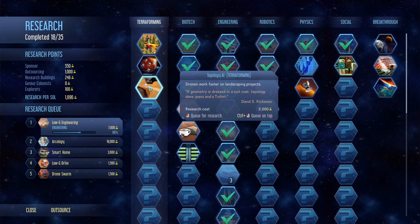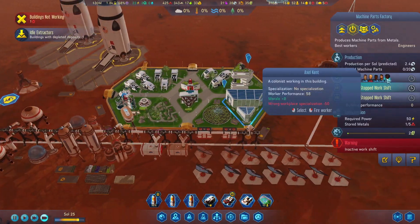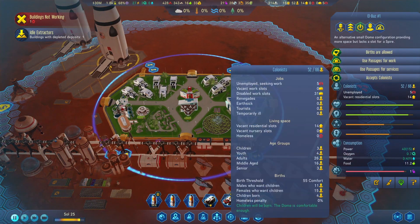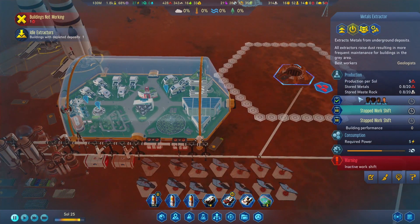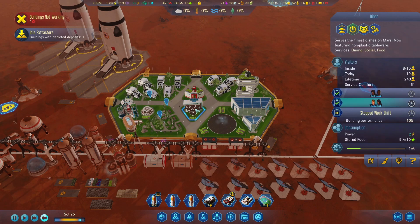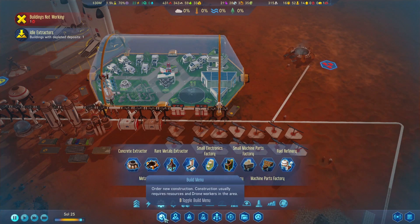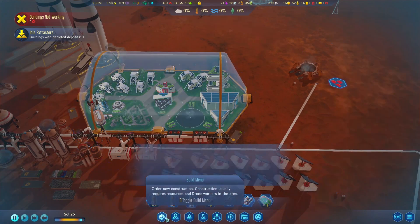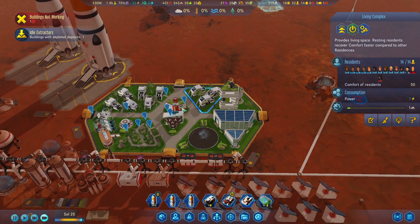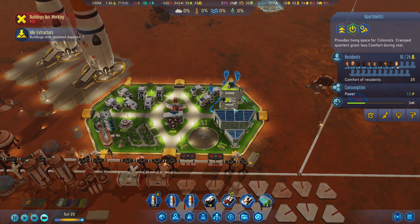We've got five unemployed. We'll go ahead and open that up. Still got one unemployed. One thing we don't have is a polymer factory, and that's actually quite an oversight. We're really going to have to replace all of these complexes with apartments, aren't we?